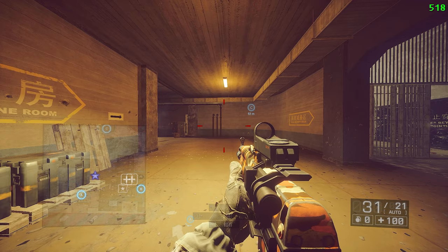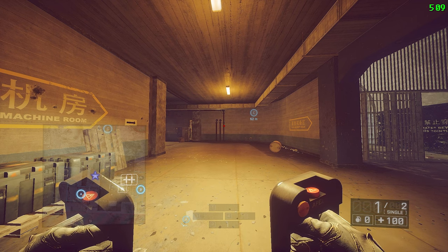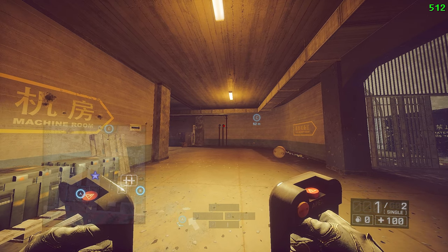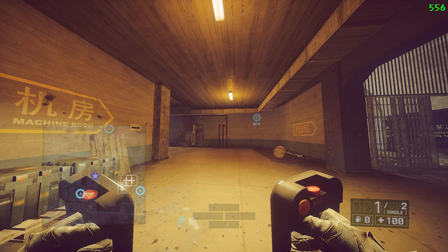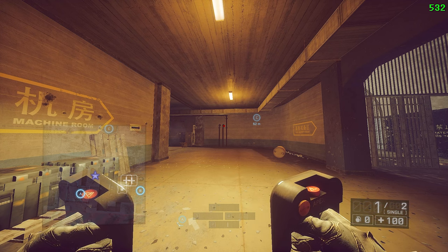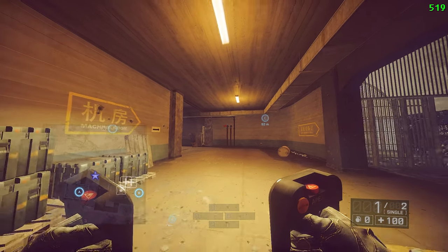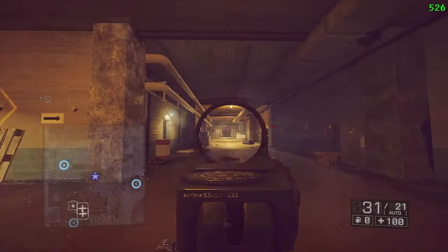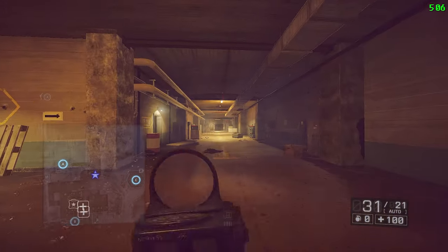To perform the c-bug: pull out your defibs, sprint, jump, then swap to your primary weapon, tap your crouch button while holding ADS at the same time — and it'll make your reticle completely stable. It sounds like a lot at first but it's very easy. You can see the reticle is completely stable.